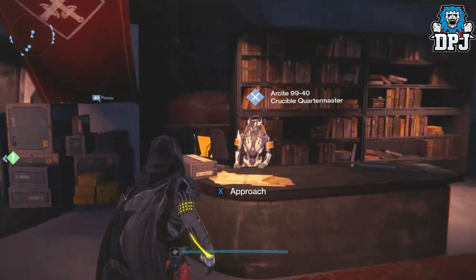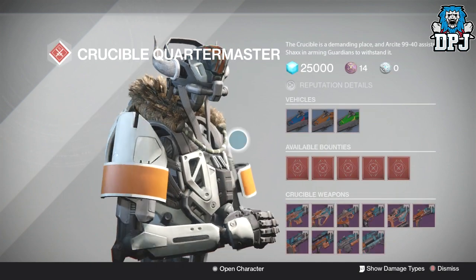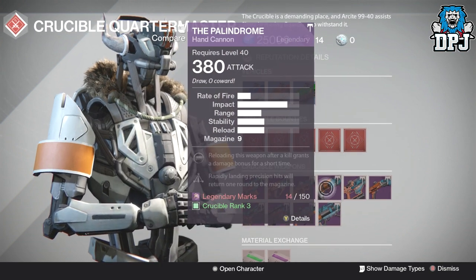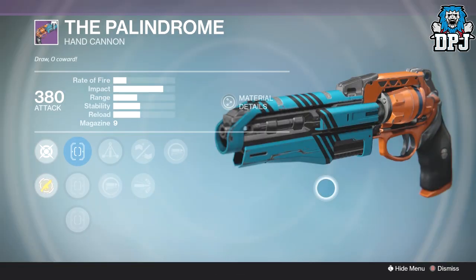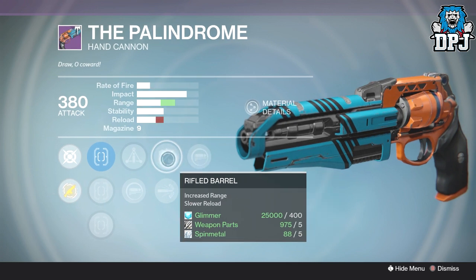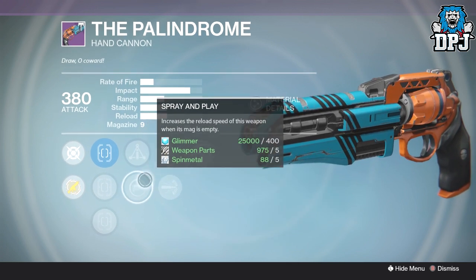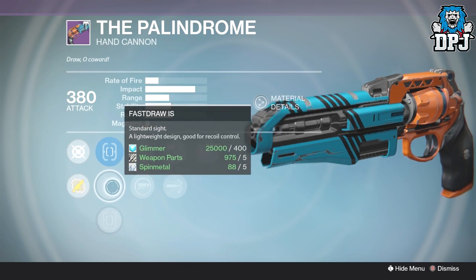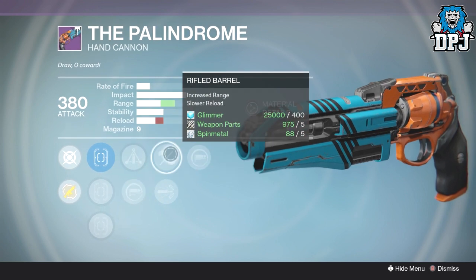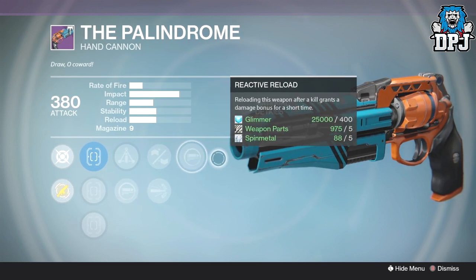The Crucible Quartermaster this week doesn't have much - there are a couple of decent weapons but nothing incredible, nothing a must-buy in my opinion. First we should look at the Palindrome. I doubt you haven't got a decent one by now given how often it's been sold, but if you haven't, this one isn't too bad. We have Reactive Reload, Rifle Barrel, and Spray and Play - that's a great roll right there. We also have Quick Draw, Fast Draw, and TrueSight. So TrueSight, Spray and Play, Rifle Barrel, and Reactive Reload - definitely a decent Palindrome.